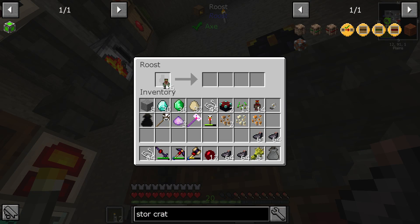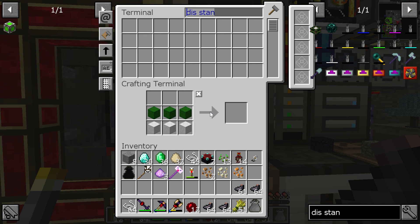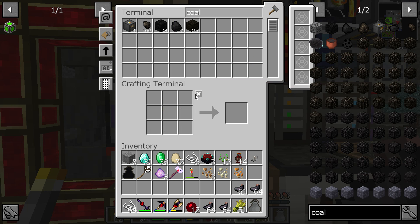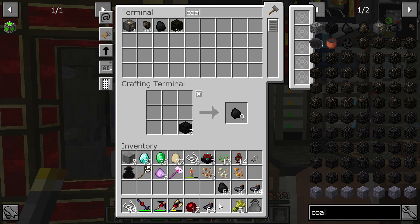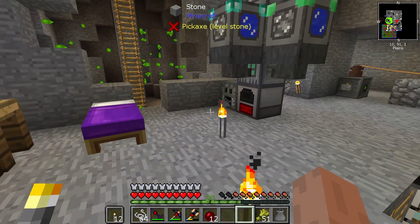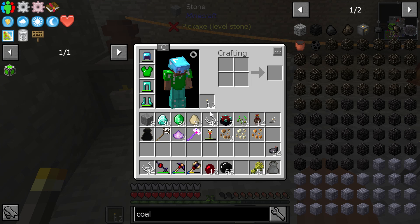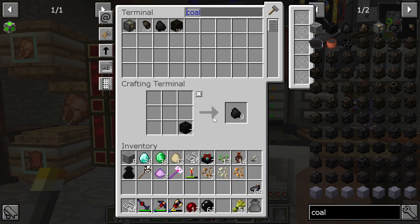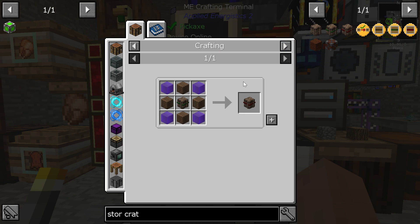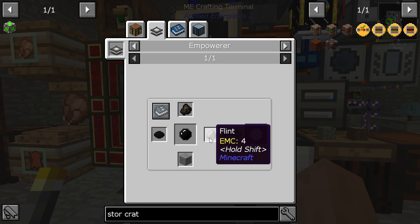I'm going to put a stack of 16 emerald chickens here and we'll see how fast that is. Now we need coal — blocks of coal — back down to coal. Throw these ink sacks in here. Might need to put a block in front of that in case it doesn't end up where I want it. Storage crate requires empowered void crystals, which requires charcoal, ink sacks, flint, and stone.